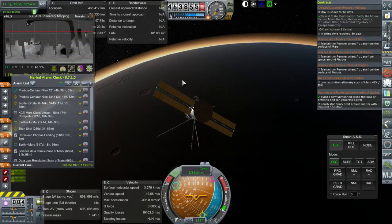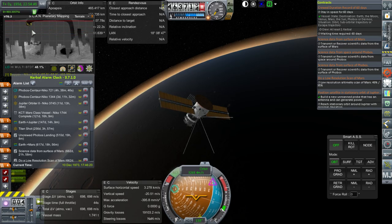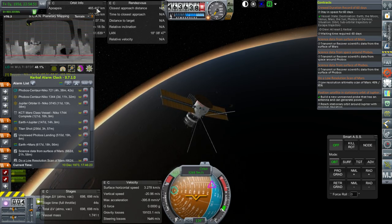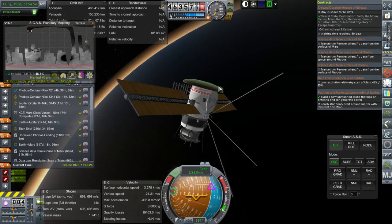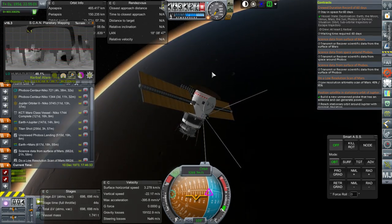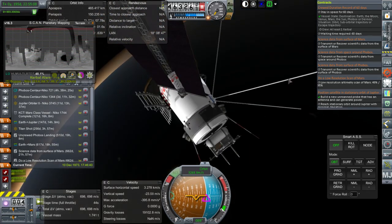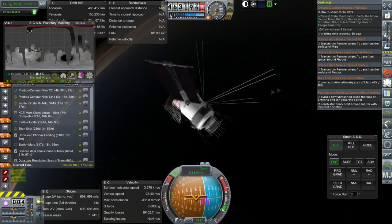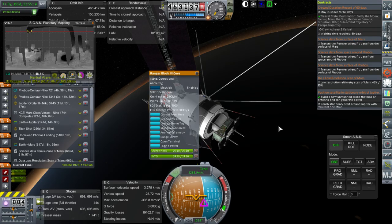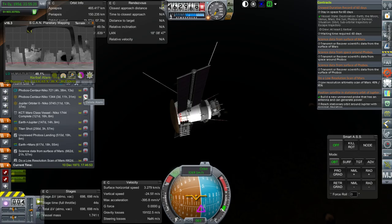We finally got the bopper into a proper orbit now for scanning. As you can see in ScanSat, it is scanning the northern hemisphere properly now because it's under an apoapsis of 500 kilometers. We've boosted the periapsis to 150 using RCS so it's safe now, and we have covered 48% of Mars with our scan so it should be done pretty quickly. By the time the Phobos mission comes in, the bopper will probably be ready to descend. We've got this problem where there's no electric charge up there, so the whole thing will have to be landed altogether — that's tricky business.